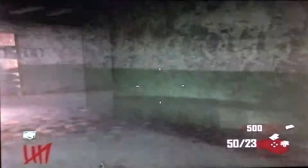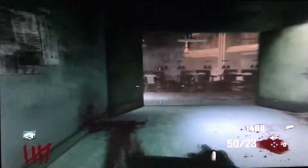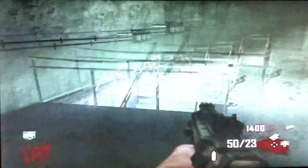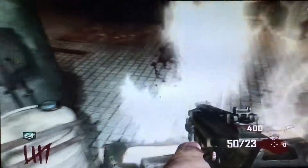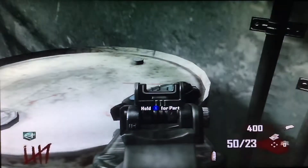I'll get some money real quick, so I might as well get this part — the tank. So basically there's a tank, a foot, and a canister.